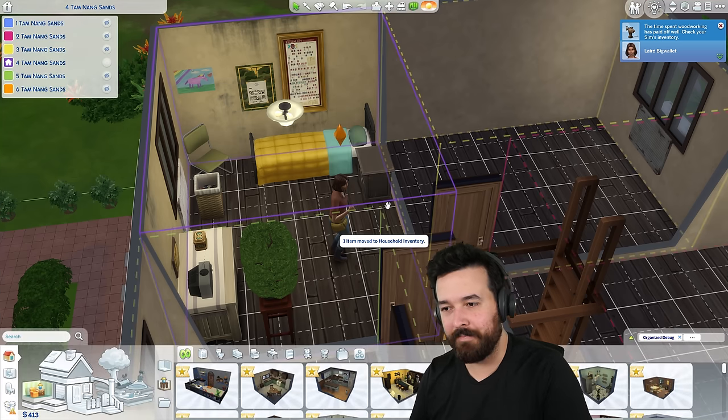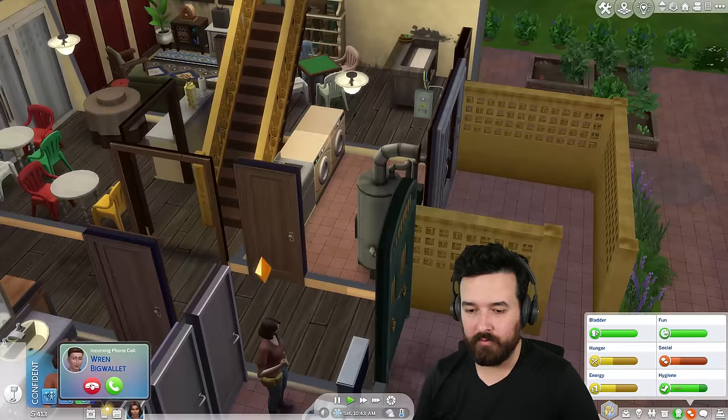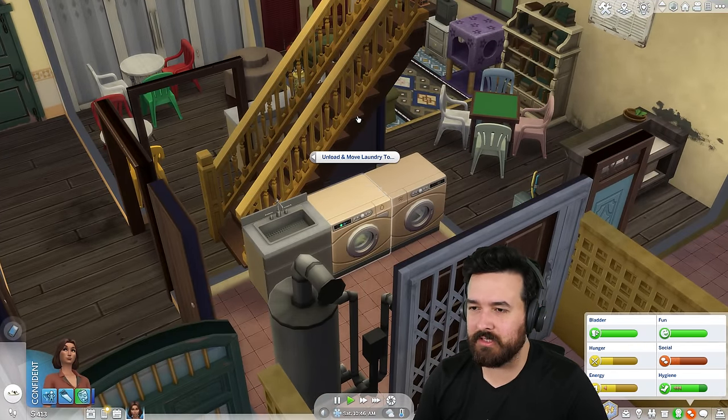I'm going to pop this in my inventory and go to the toilet. Ren is calling me - my brother. Sure, I'll chat. I don't know why you're calling me, but anyway let's move this to the dryer.